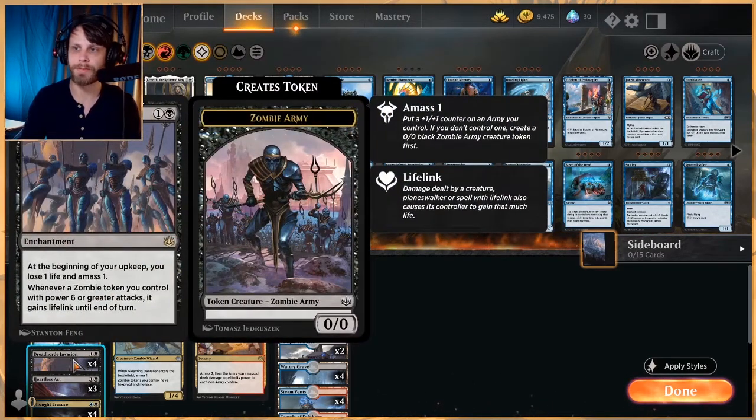We also have Dreadhorde Invasion, which is a good way to continuously keep yourself in the game every single turn. At the beginning of your upkeep, you amass one and lose a life, but whenever a zombie token you control with power six or greater attacks, it actually gets lifelink, so this kind of has a built-in way to hopefully gain some of that life back. Certainly, it's a little bit tricky because if they bounce the token before it gets to six, or if they kill the token before it gets to six, then you're just continuously losing a life every turn. But I do have high hopes for this card — it's a very, very powerful card.